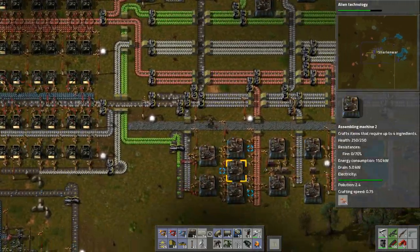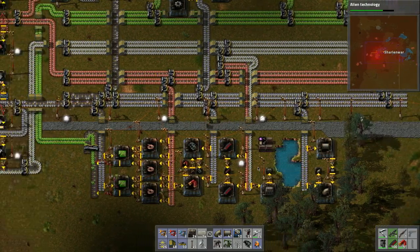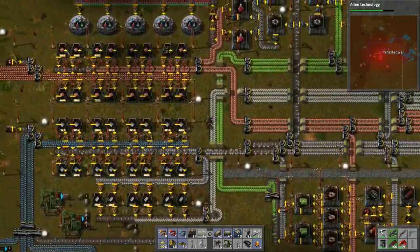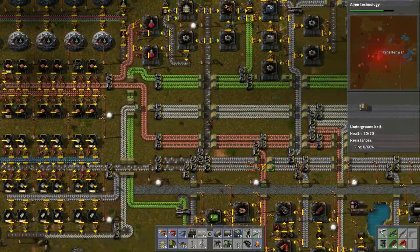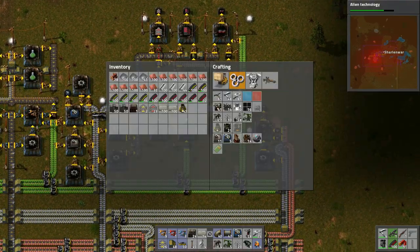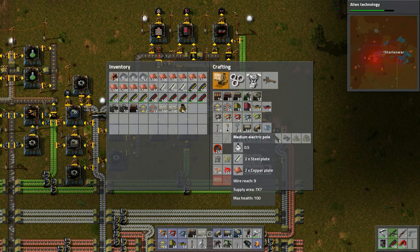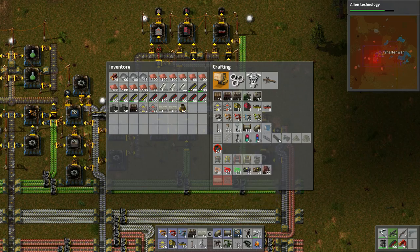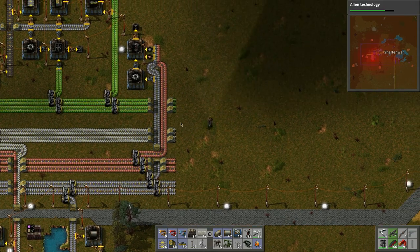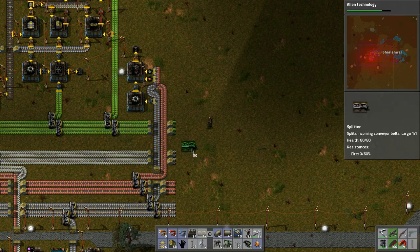Welcome back to another wonderful day of Factorio adventure - this is our new world series for version 0.12. Let's take a quick peek around at what we've got going. We need to automate some things: medium electric poles and big electric poles need copper and steel plates. Maybe we can merge them in here - let's see how we're going to do that.